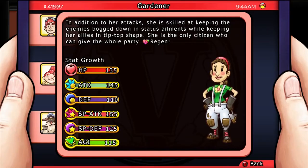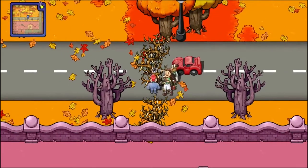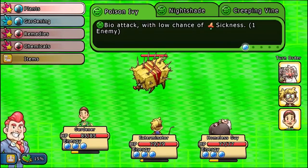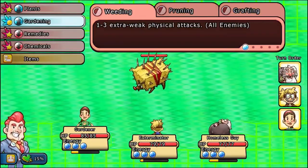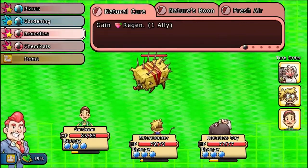This citizen is the Gardener. In addition to her attacks, she's skilled at keeping enemies bogged down with status ailments and keeping her allies in tip-top shape. She is the only citizen that can give the whole party regen. Her talent is that she can chop down bushes. In combat, she has a lot of bio-type attacks. You want to pair her up with a couple of people that are really strong with bio so you can really hit hard on enemies that have a weakness to that type. And don't forget to use your regen.